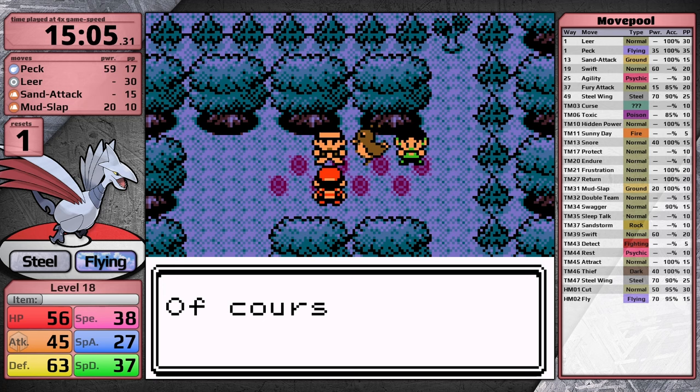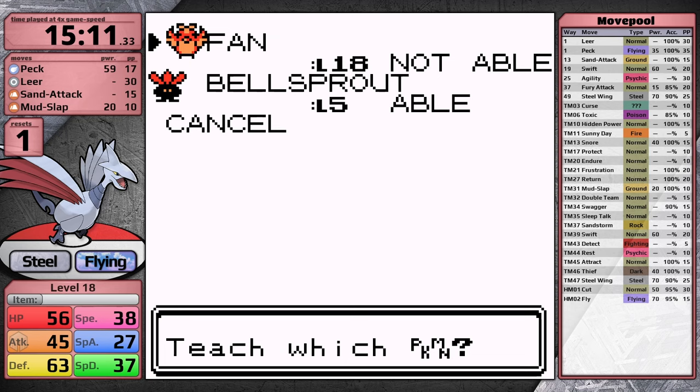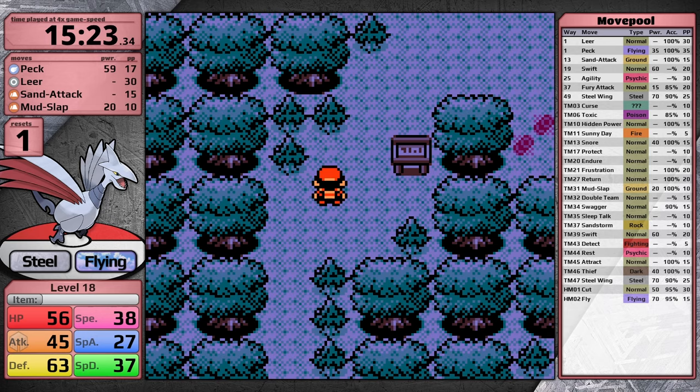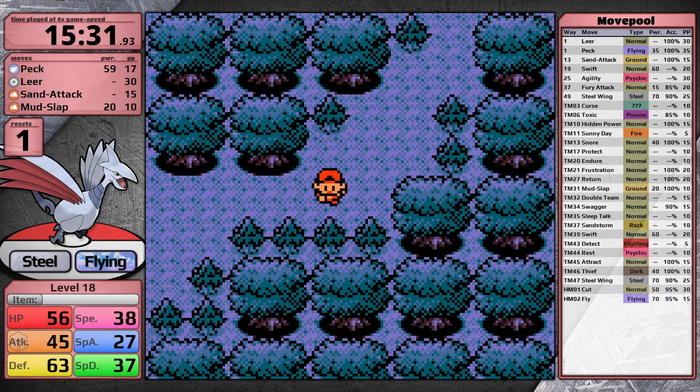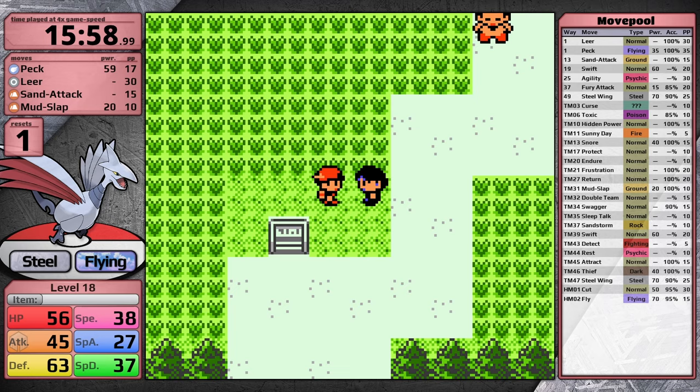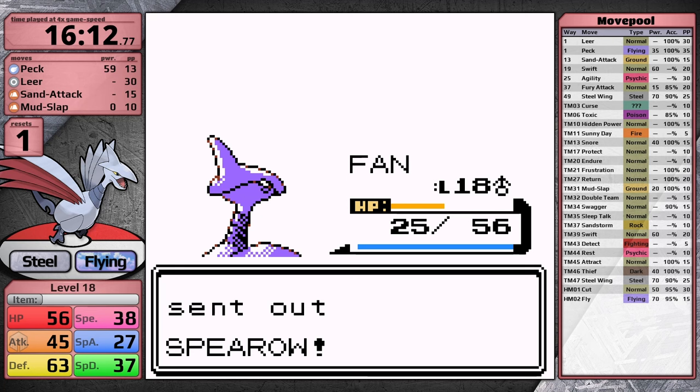After chasing a Farfetch'd around in the forest I get Cut — worth noting Skarmory can actually learn this move, but after all the bonuses to Peck it's not going to be useful, plus it only has 95% accuracy. I made a mistake picking up the Headbutt TM since Skarmory can't learn it. Outside the forest I continue fighting trainers, keeping almost every fight to ensure these slow growth rate Pokemon are set up for success in the late game. Here Skarmory learns Swift, then after defeating the rest of the trainers I proceed to Goldenrod City.